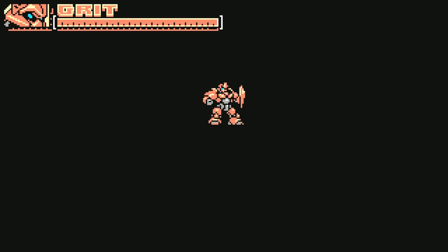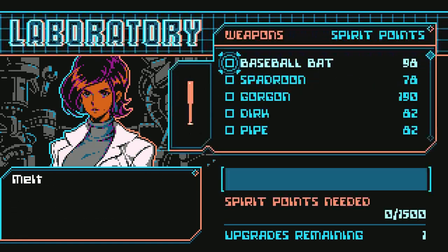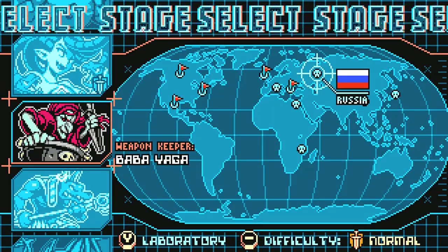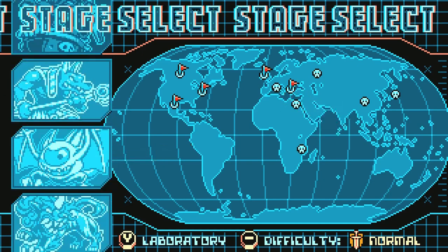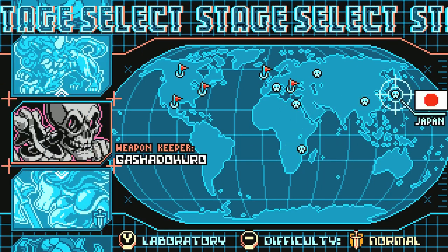All right, only one more weapon upgrade to go. We do have the spirit points, but as usual I want to save them for later because I'd like to see the Horseman again for some really cool looking weapons. But either way, next time on Panzer Paladin, we're going to be taking a trip out of Europe and heading to the Far East. No — further! Further! There we go — we're heading to Japan. See you in a bit.